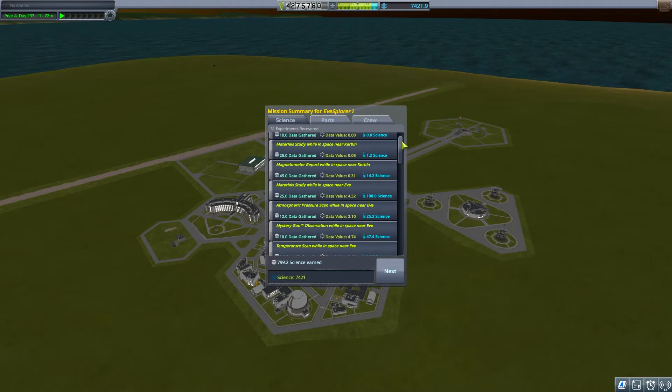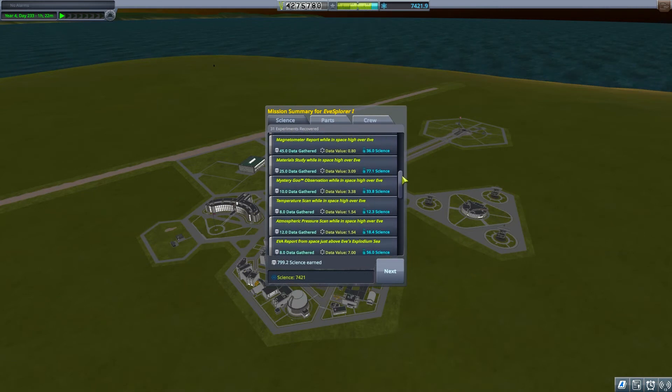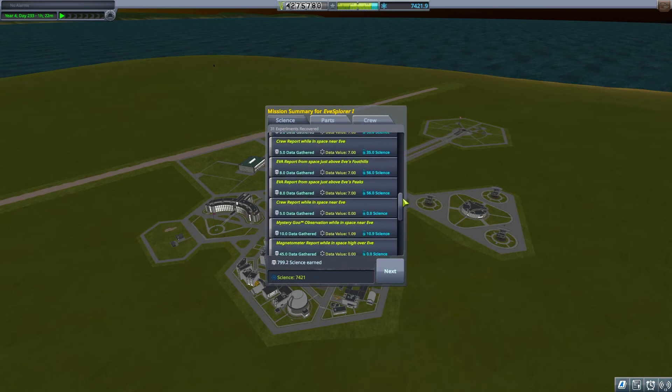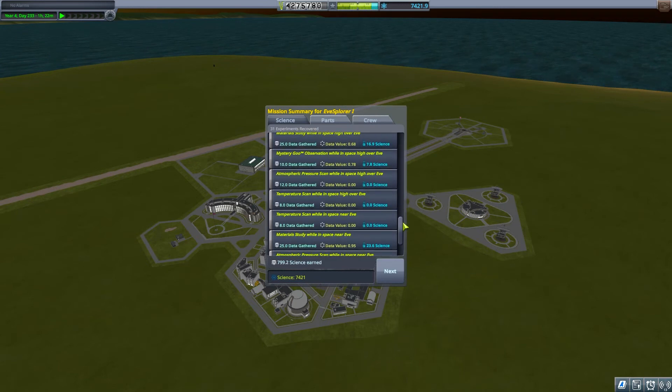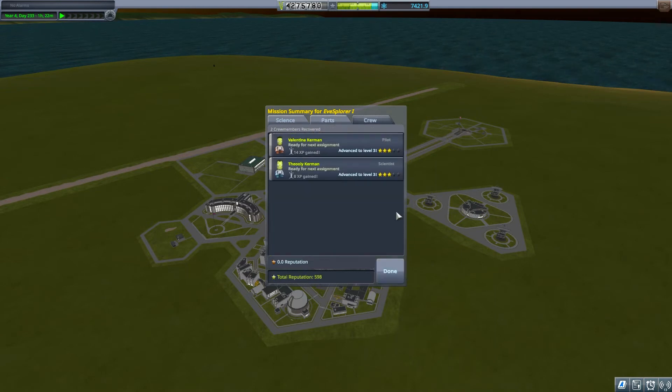We come down through the heating phase with the nuclear engine at low throttle to assess the air drag. I get parachute deployment around 10 kilometers up — at which point I was just about to hit the button to separate the capsule. We land safely, recovering the craft. I got almost 800 science from this mission; we've transmitted an awful lot as well. Total science is nearly 8,000 now, boosted by science from the Minmus and Mun stations.